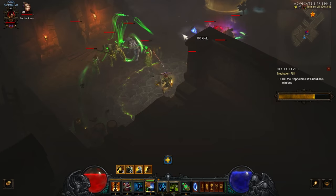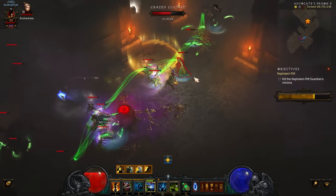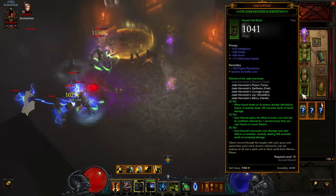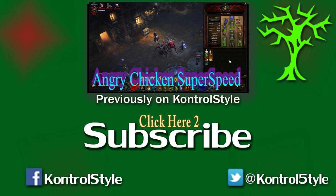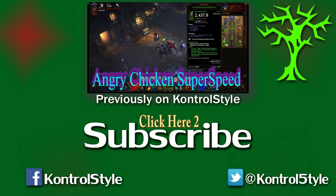Thanks for watching, guys. This is a simple look at the Jade Harvester set. ControlStyle out. Hey guys, ControlStyle here with another Witch Doctor build. This build is going to be the Angry Chicken build. The idea is to run to each elite and destroy them, then run to the next elite. This is probably more of a rift speed build rather than greater rifts, but it's really fun.